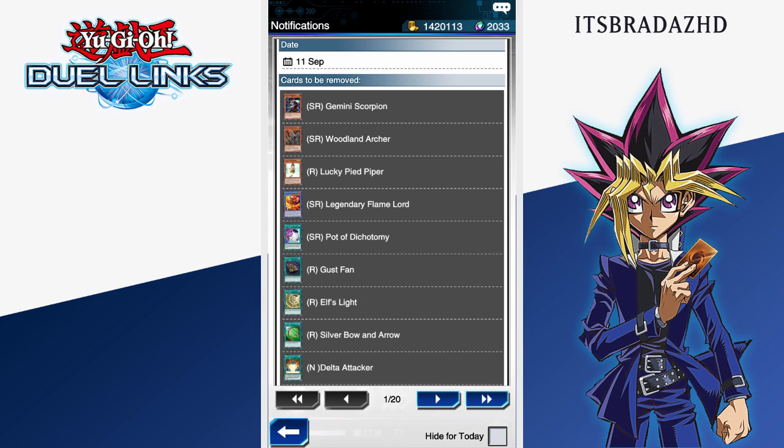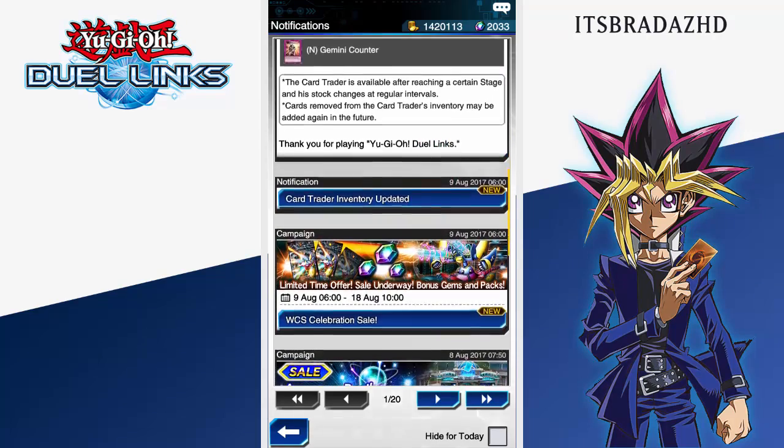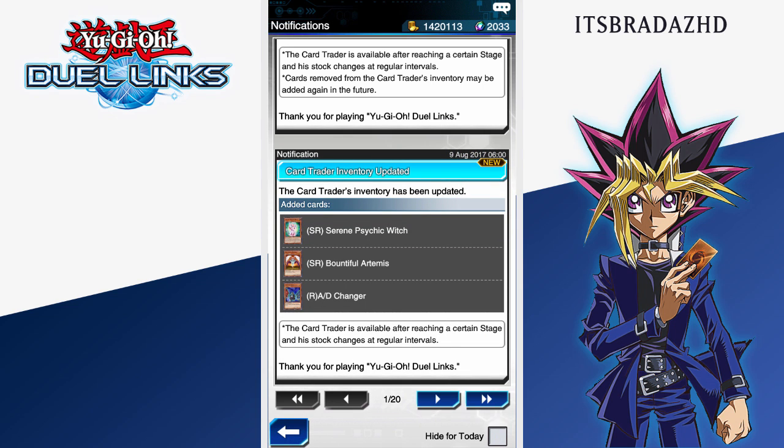I think they will make those available because right now I think there's like 10 to 12 cards maximum they can actually give us out of all of these letter digit unlock events. Of course, we'll probably be seeing the EX duels return next week with the Paradox brothers coming back, so it'll be cool to see what rewards we get then. But let's go through the new cards for today's update video.